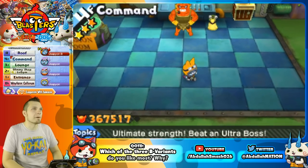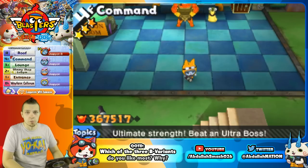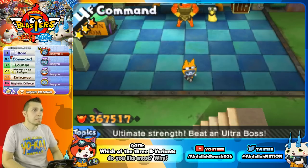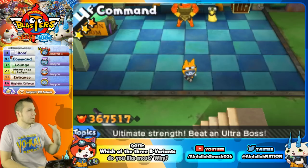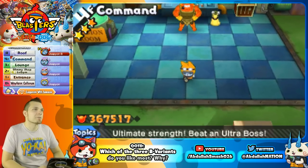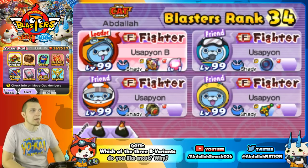This was definitely one of my most requested videos, simply because we did a live stream of all of Moon Rabbit Crew. You guys can take a look at it on my channel. Every other comment was asking how did we get Usapion B. So it's relatively simple, but before we jump into how to get him, let's actually show how good he is.